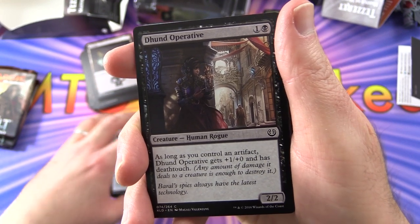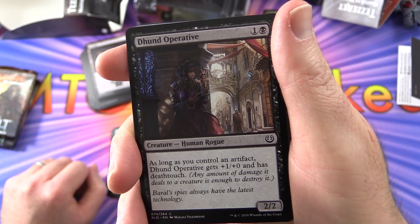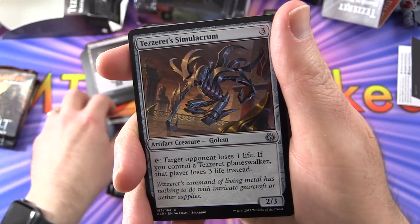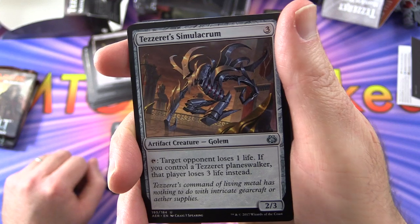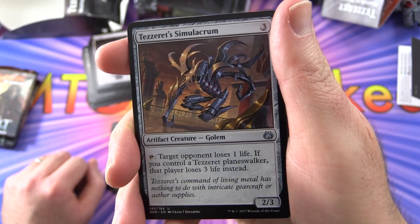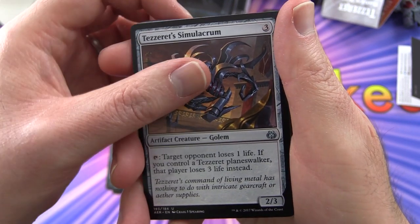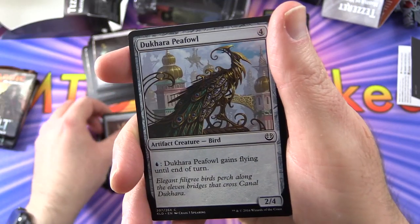Dund Operative — creature Human Rogue, 2/2 for two. As long as you control an artifact, it gets +1/+0 and has Deathtouch. Nastiness — it's a really hard mechanic to play around. Two of those. Tezzeret Simulacrum — artifact creature Golem, 2/3 for three. Tap: target opponent loses 1 life. If you control a Tezzeret planeswalker, that player loses 3 life instead. Nice. Three of those. Dakarai P-Fowl — pay a blue to give it flying until end of turn; sort of a mid-range creature.